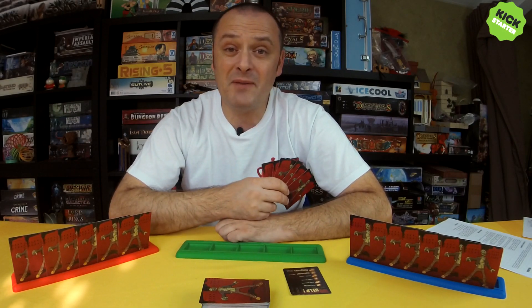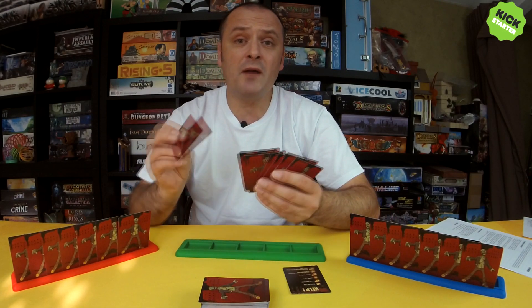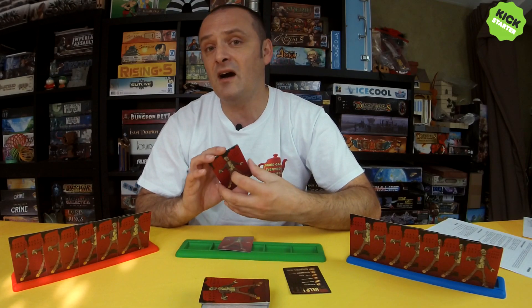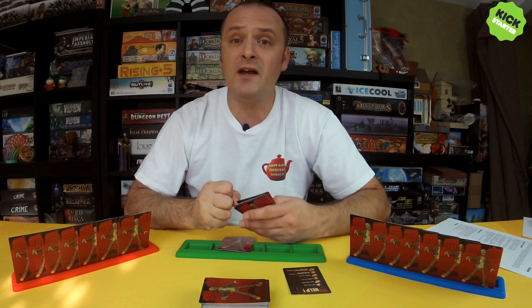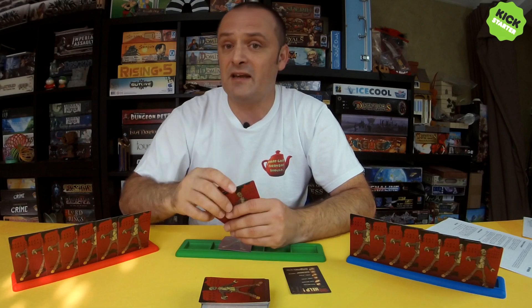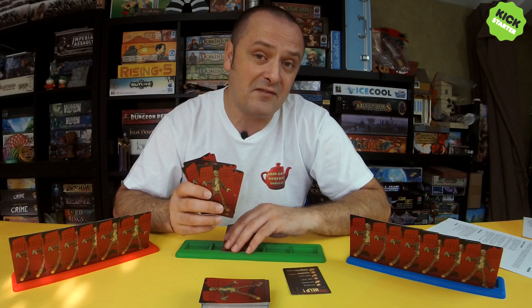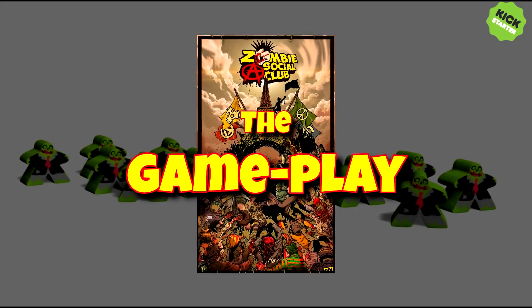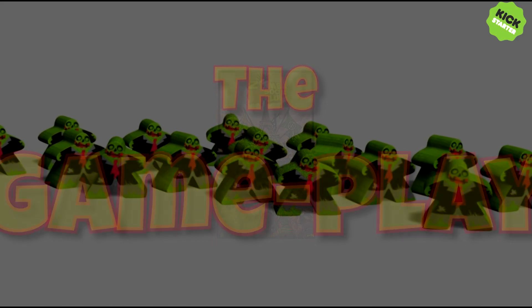Before play can start there's a drafting phase, so the seven cards dealt at the beginning may not be the seven cards you start the game with. You'll look at your seven cards, choose one, place it in front of yourself, then pass the remaining cards to the player on your left while collecting six remaining cards from the player on your right. You repeat this until you have a new set of seven cards, and now you are ready to play.